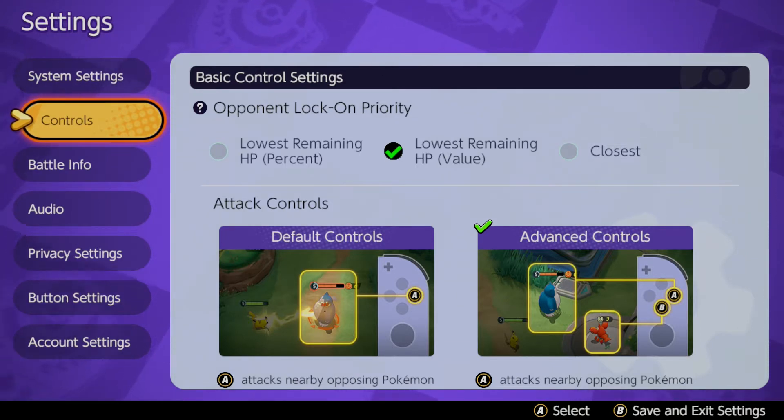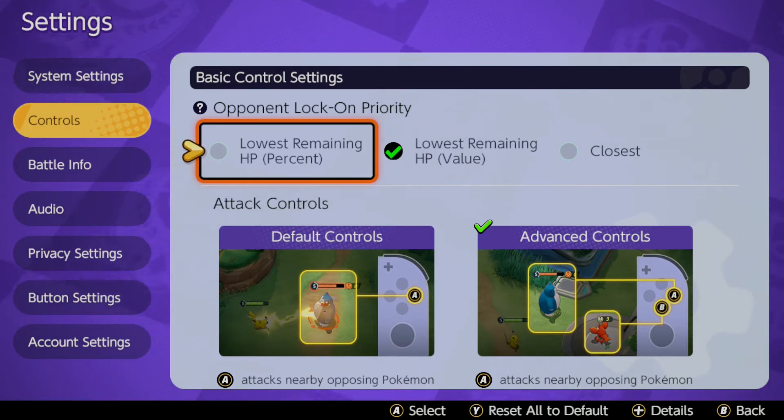For instance, the first one: opponent lock-on priority. I have this set to the lowest remaining HP value, which is most important.